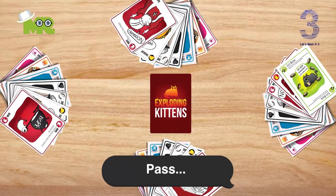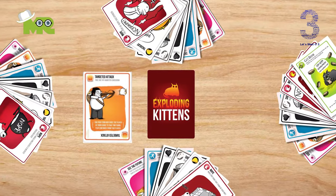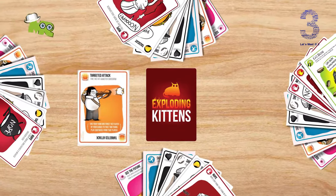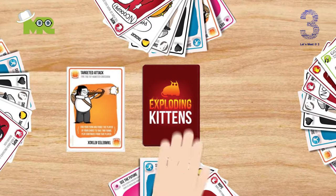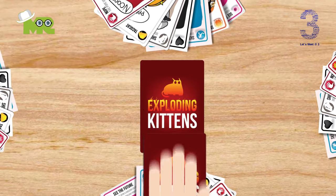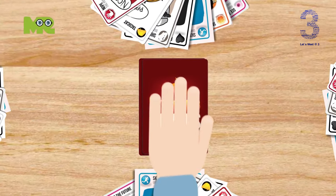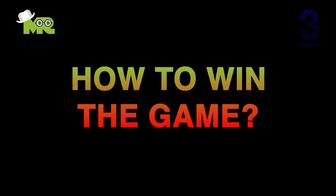On your turn, you can either pass by playing no card, or play a card by placing it face up on top of the discard pile and following the instructions on the card. After following the instructions, you can play more cards. You can play as many cards as you'd like. End your turn by drawing a card from the top of the draw pile into your hand and hoping it's not an Exploding Kitten.